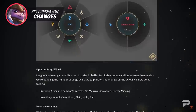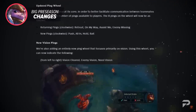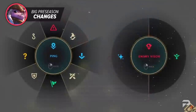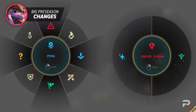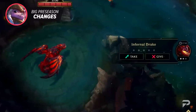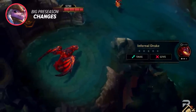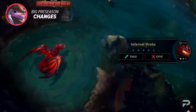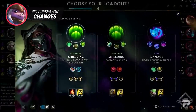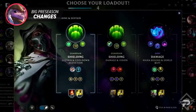Moving on to communication changes — while Riot won't be adding voice comms just yet, they are looking to implement complex pings to help guide your allies to victory. The new ping wheel features the usual retreat, on my way, assist me, and enemy missing, alongside new options: push, all in, hold, and bait. There will also be a new objective voting system to vote on taking Dragon or Baron, and an update to off-screen pings. Additionally, Riot is looking to add recommended rune pages, summoner spells, and ability orders — essentially a built-in guide to your champion.